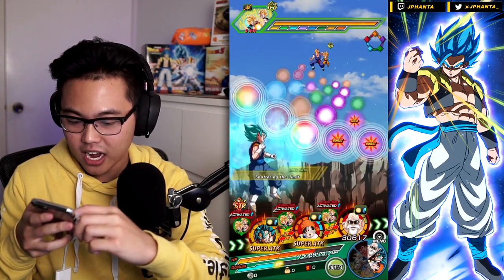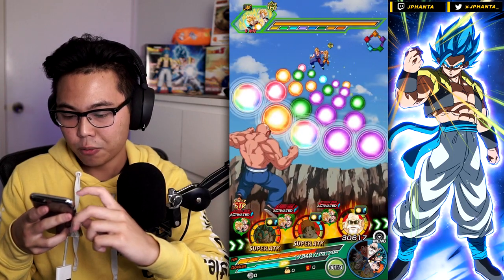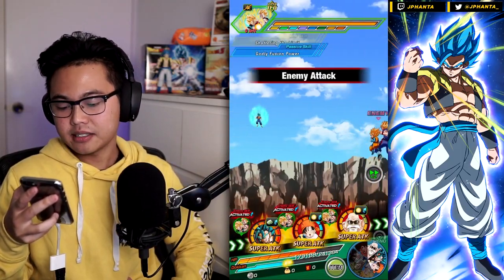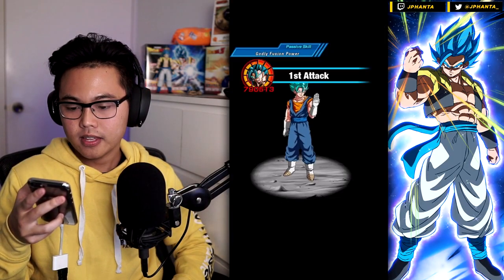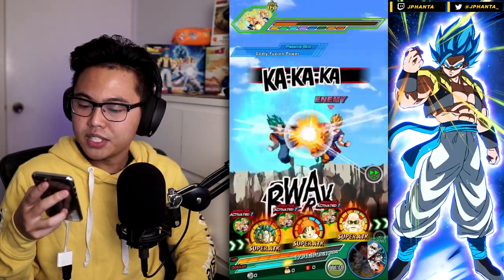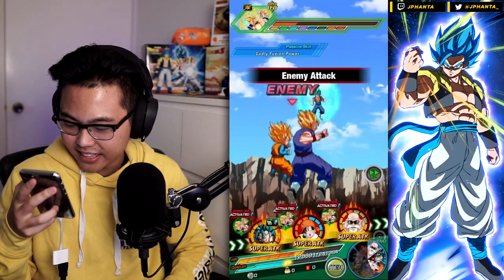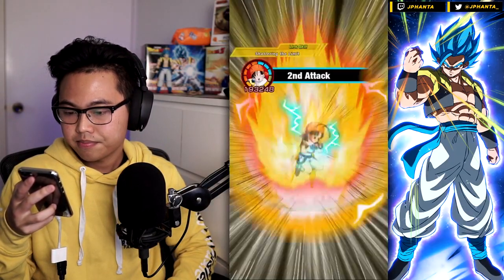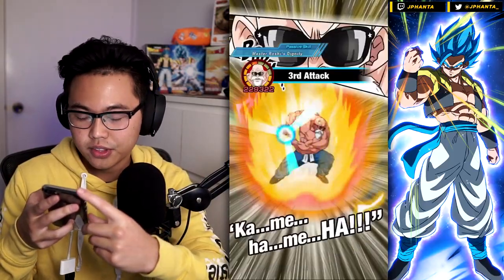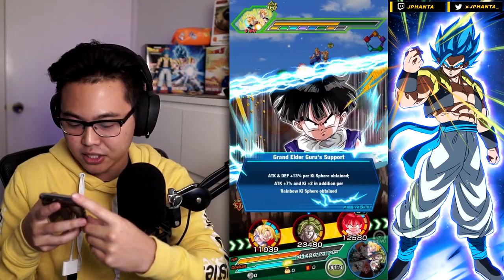Wow, his defense is really high. We'll do this and we'll do that and get all those purples for Brawly. We tank normal hits fine, I'm just scared for that super attack. We did a bar of damage — not bad. And of course the super attack is here. Please not too much — 50,000, I'll take that. It looks like they raise their attack every time they super attack, which is what caused the high damage last time.